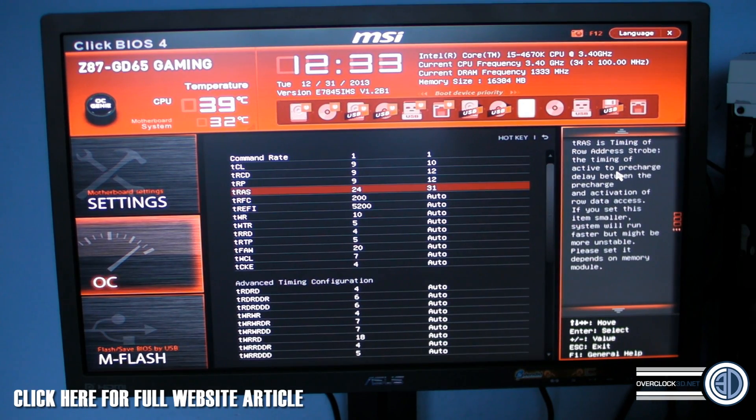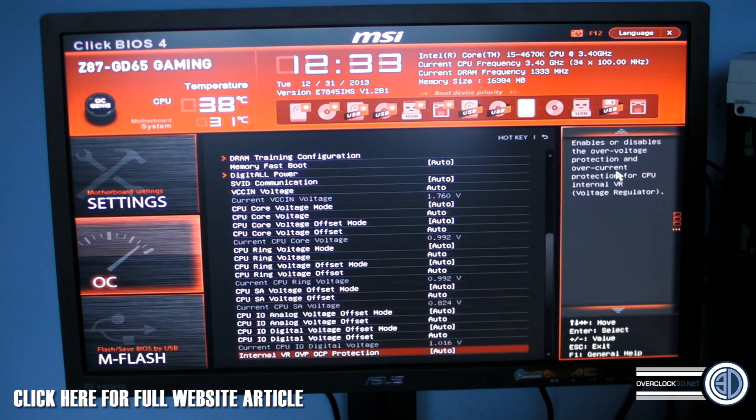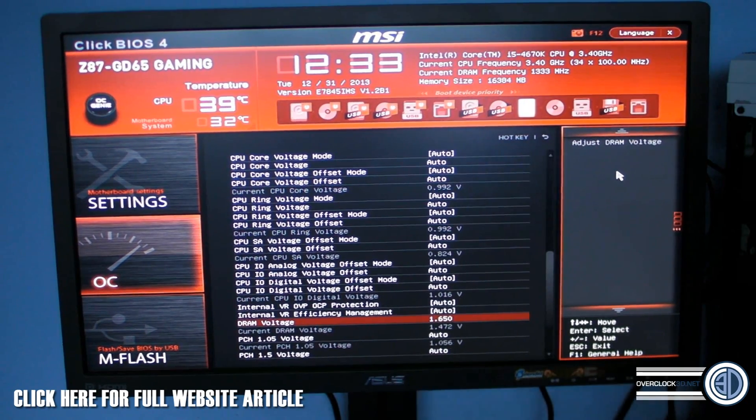I'm going to come back out of that and now I need to go down and look for my RAM voltages. There we go — DRAM voltage. It's on auto at the moment. I know the voltage for my memory is 1.65V, so I'm going to put in 1.65 and hit enter. Yours may well be 1.5V or 1.6V, so just make sure you check that.